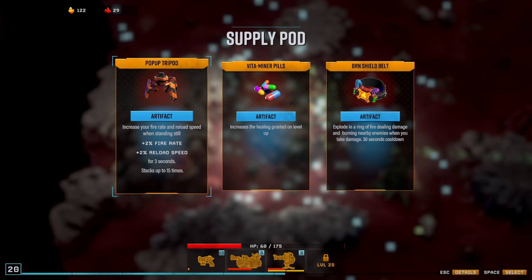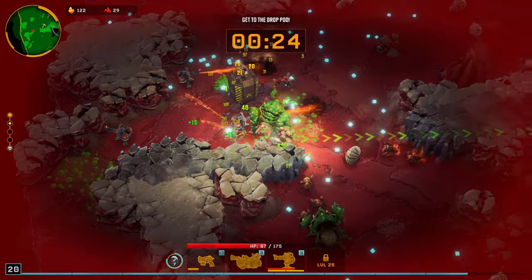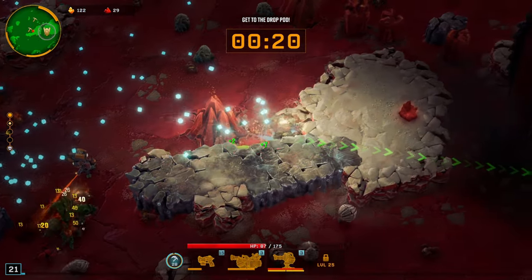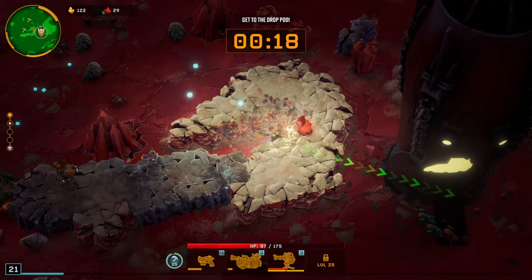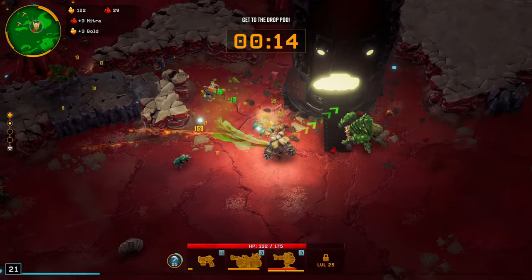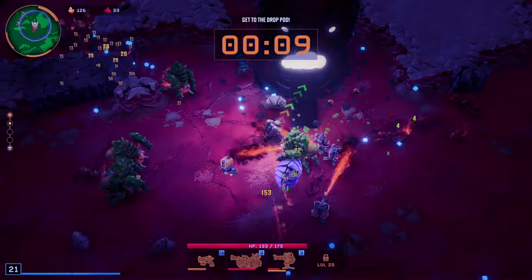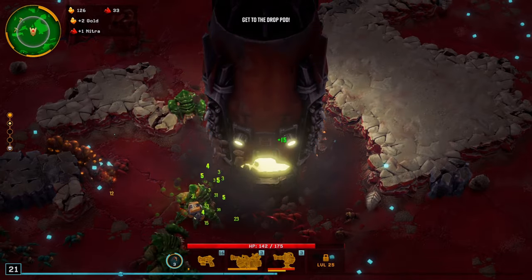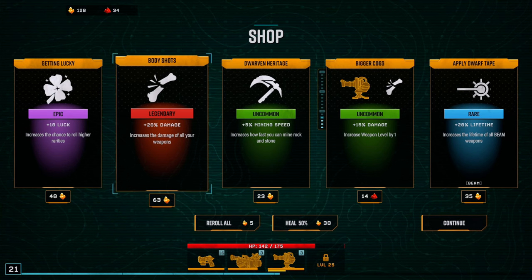The artifact increases fire rate and reload speed while standing still, although I don't stand still a whole lot. I'll take a reload speed — I am frantic, worrisome, running away, scared for my life. I need you to move away from the pod, sir. Please step away from the vehicle. Stop resisting. There we go. Beautiful. Just pulling out the police card on him — step away from the vehicle, stop resisting.